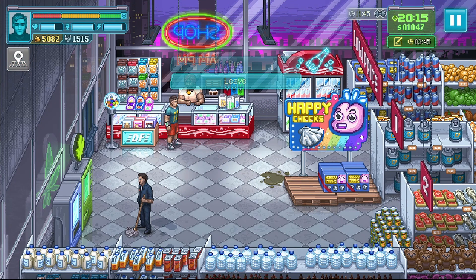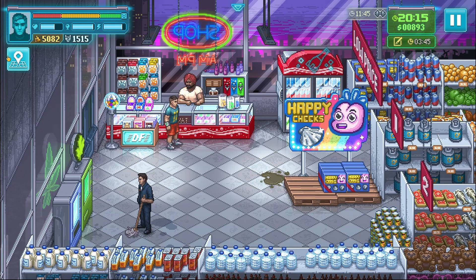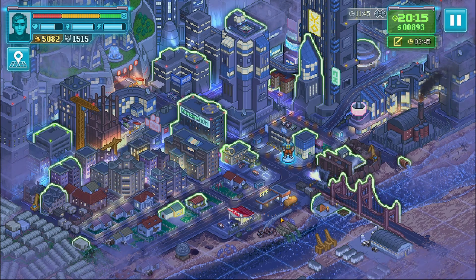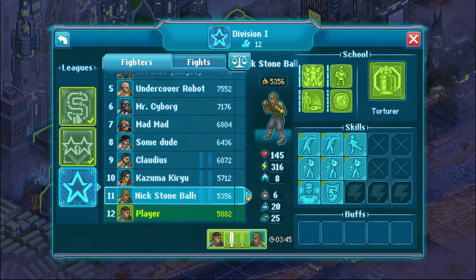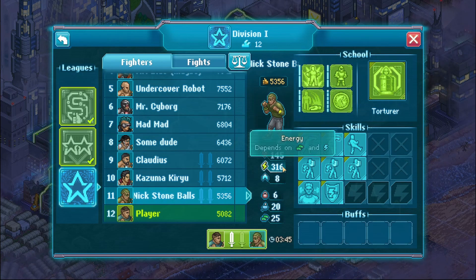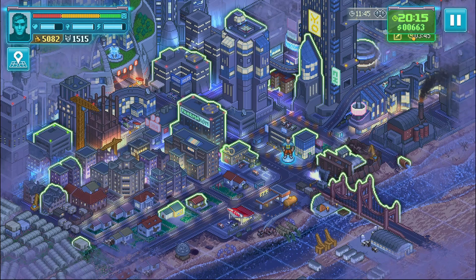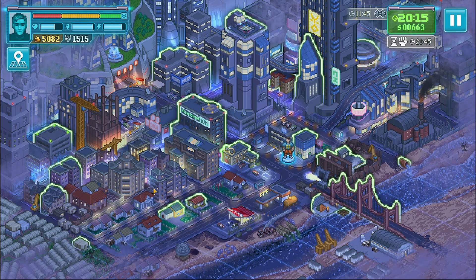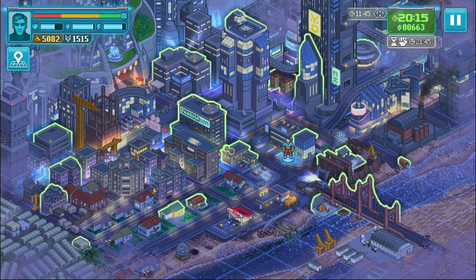Okay, let's take stock of what's going on. We need to sign for a fight. Nick Stone Balls has a lot of stamina - let's try and fight Nick Stone Balls. Good. Thank you so much for watching - please hit the like button, subscribe, follow us on Twitter, we'll see you again soon, thank you.